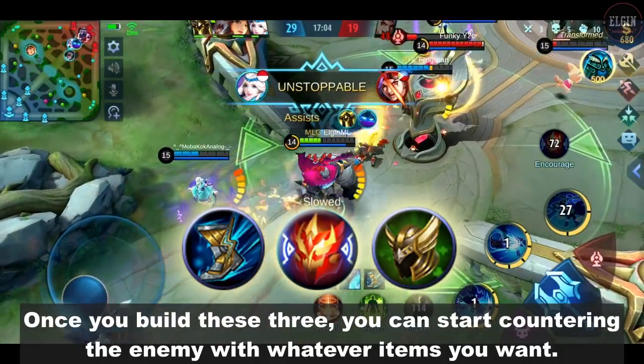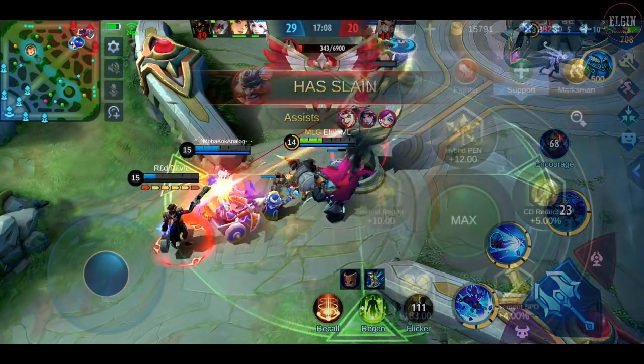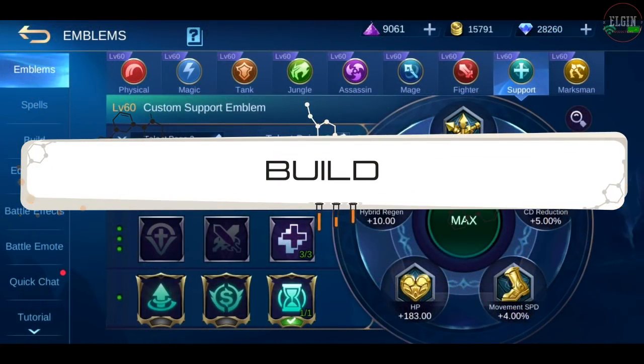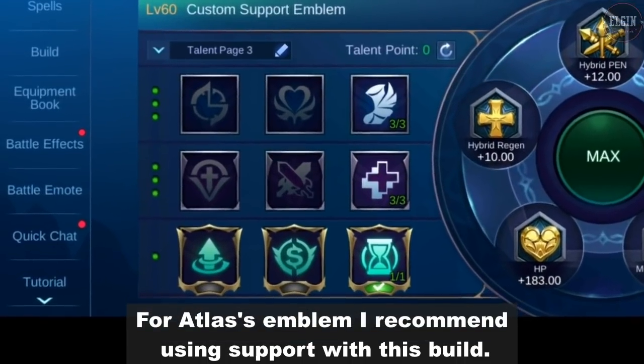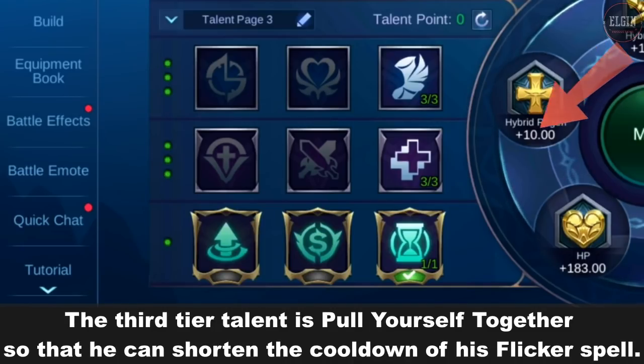Once you build this core, you can start countering the enemy with whatever items you want. For Atlas's emblem, I recommend using support with this build. It gives him movement speed and good mana regeneration. The third tier talent is Pull Yourself Together, so that he can shorten the cooldown of his flicker spell.